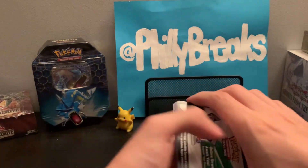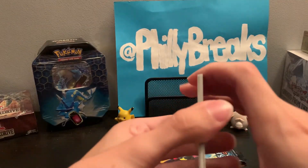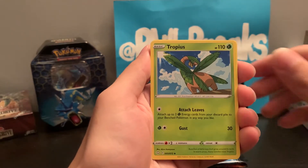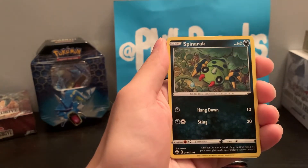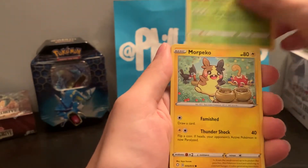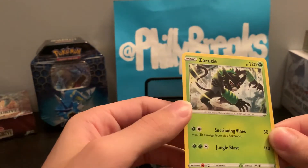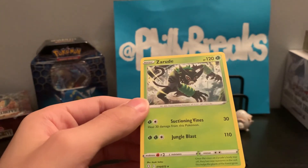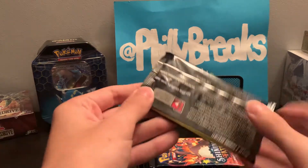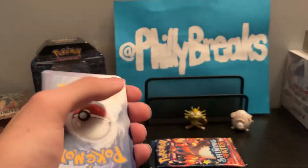These packs do not come with a green coat card every single time, so we're looking for the green coat card or white coat card. Here we go — water energy, Eldegross, Tropius, Luxio, Spinarak, Snorunt, Horsea, Ralts, Marpico. Snowmeat reverse holo and Xatu — that's the rare. I think they all have white coat cards now, but I could be totally wrong.